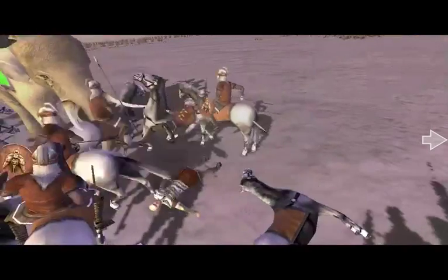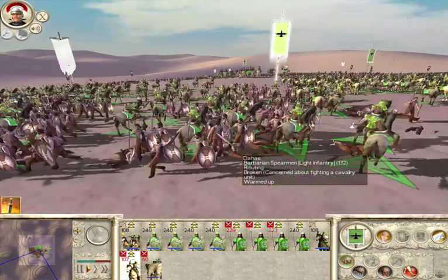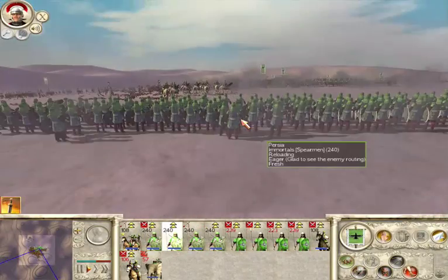You do not only win a battle by killing every last enemy soldier on the field. You win by causing them to break and flee. When a unit routs, the panic spreads and nearby units will join them. A trickle becomes a flood.